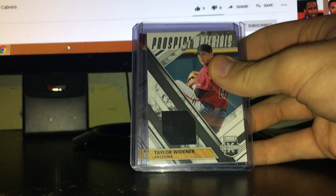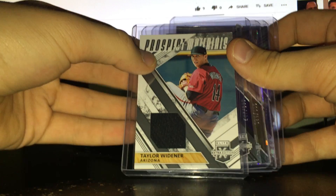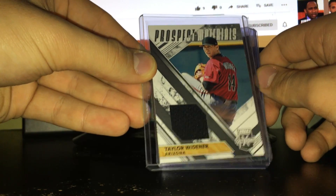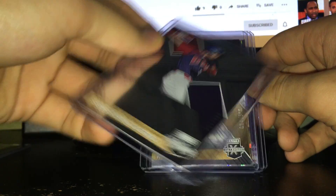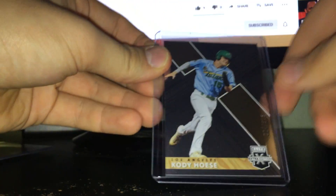Let's do the Elite blaster first. I don't have the box — I threw it out — but we got a prospect material. There are five cards: two numbered cards that are typically just base, a pink parallel, a jersey, and an auto. We got Taylor Widener jersey prospect materials — player used. Sebastian Castro, Dominican League, 547 out of 999. Cody Bellinger is the first-round pick by the Dodgers and has a lot of hype around him — 24 out of 999, 25th overall pick.